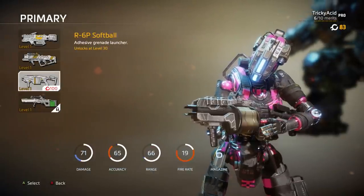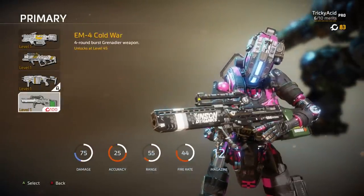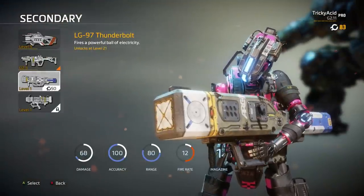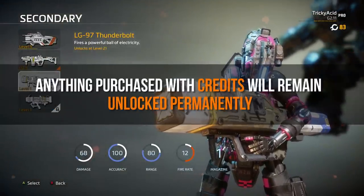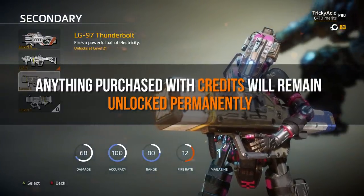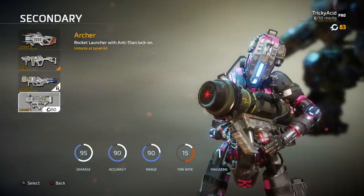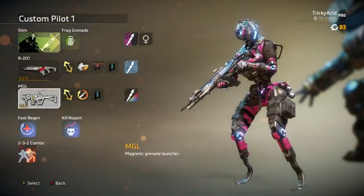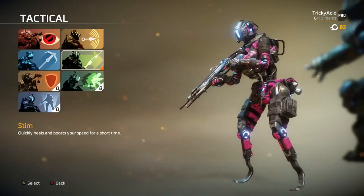Every primary weapon is priced at 100 credits each, and each secondary weapon is going for 50 credits each. Anything you purchase with credits, even if you regen, will stay unlocked for you forever. In fact, if you regen, you'll still keep your credits — they'll never go away unless you spend them.